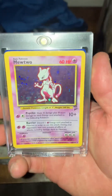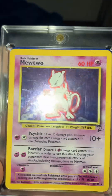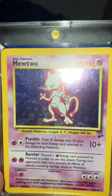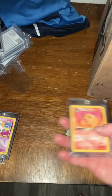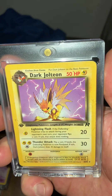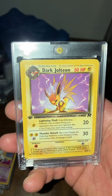I got my Mewtwo, Base Set 2, almost in perfect condition. This card here — I'm going to say at least a PSA 9. There's no scratches on that. Promo Mew. Flareon first edition. Dark Flareon. Dark Jolteon first edition. Now this graded at a PSA 10 is going for $179.